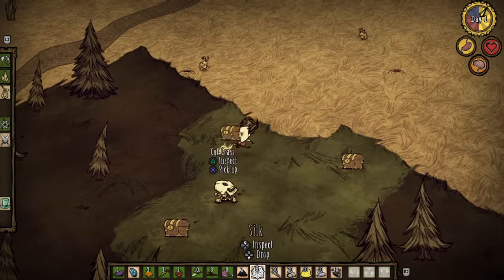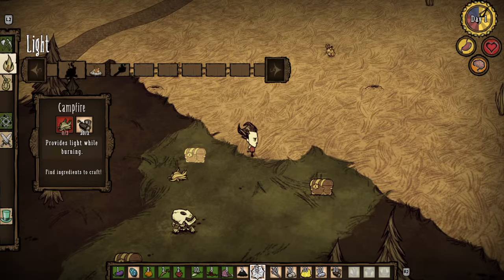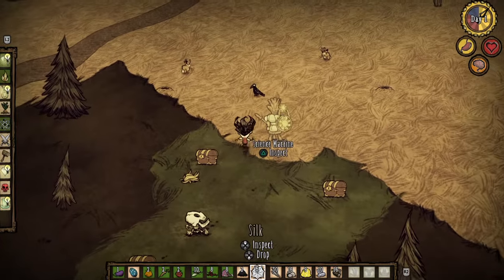I'm actually going to get stuff started. Okay. Let's do this. Let's do this better. Okay, so we're going to start by making a science machine. Or actually make this one base 2.0.